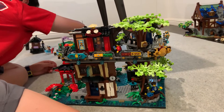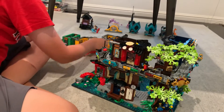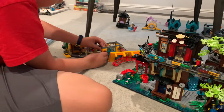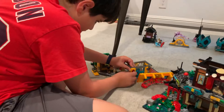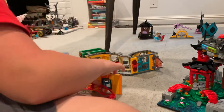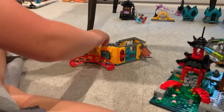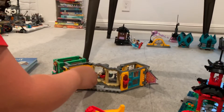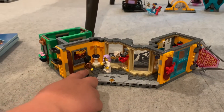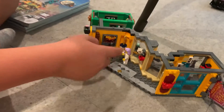Our next level is the biggest level by far, and that is the Ninjago Museum of History. The Ninjago Museum of History has appeared in multiple seasons — it is a recurring place in the show. Its wall keeps falling off, which is very, very annoying. The wall can easily come off to reveal the secrets inside. Here we have Karate Lady talking to Clutch Powers. Clutch Powers is a famous explorer who has a huge ego. Here's a little snake staff and a model of the Destiny's Bounty.